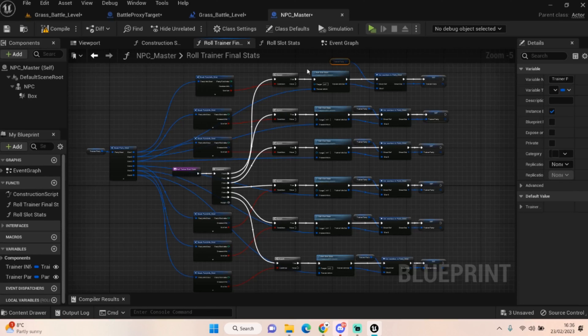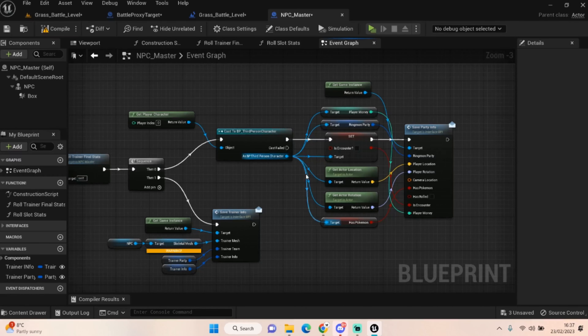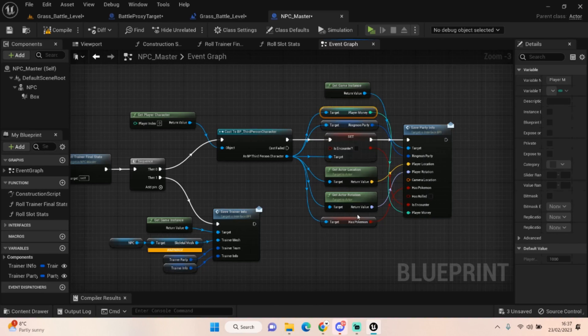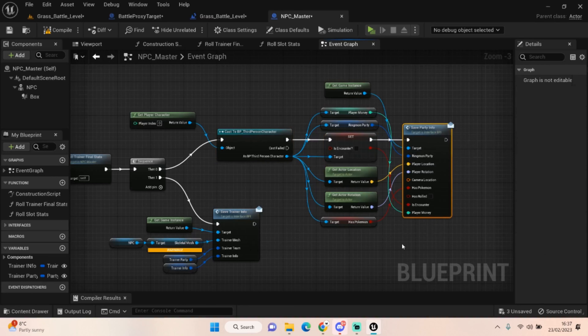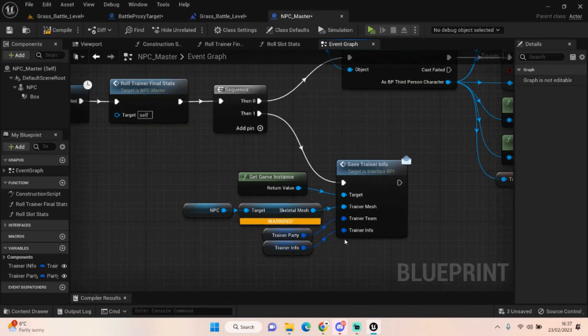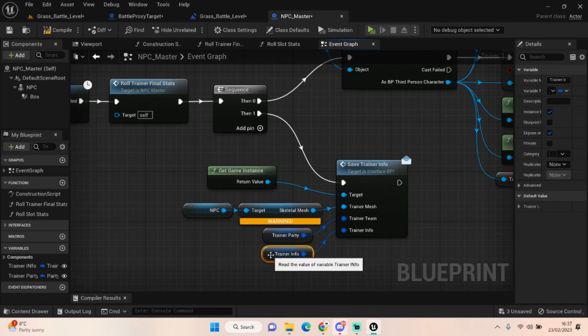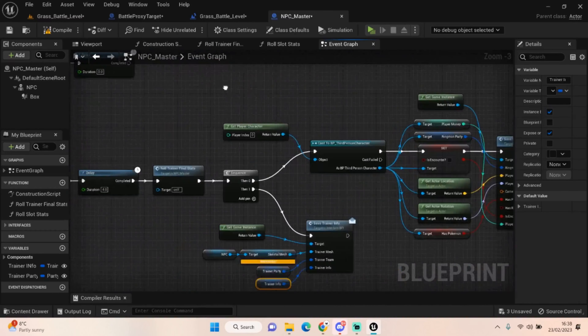That sets the whole team's final stats. Moving on, this save information is relatively similar to the encounter information — we're saving all the same third person party information. I've added player money in there because I added a new variable into the third person character so we can finally have money in the game. You need to add that to your save party save file — add a new variable, hook it all up just like everything else. We also have a new save trainer information save file, which passes the trainer party and trainer info through into the game instance.